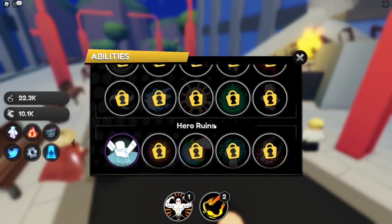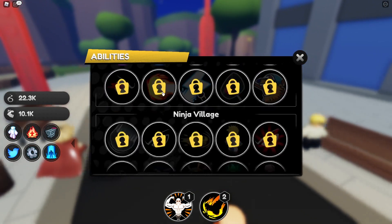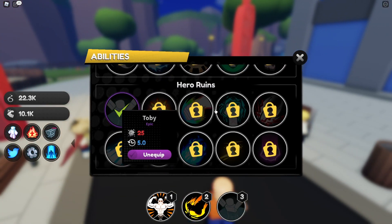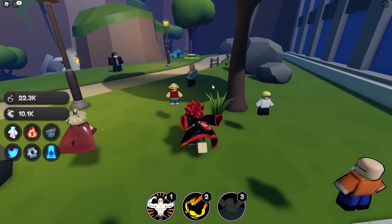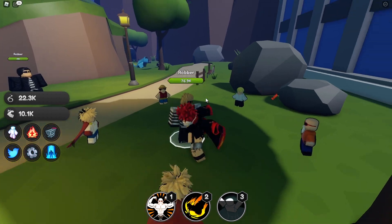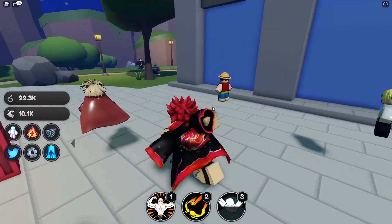Now we can actually go and check the damage on these, and it's 25 every five seconds, which is pretty good. I think we can equip that here. Actually, each pet has their own skills — when you unlock a pet it gets their own skill. Yeah, this game is actually really good, I'm really enjoying it.